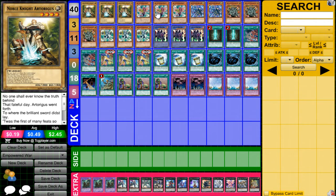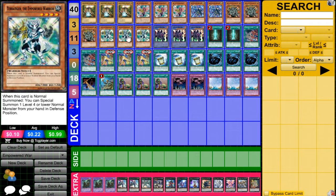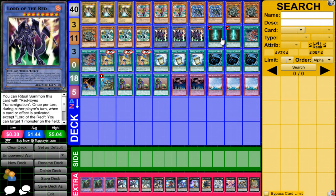Getting into it, we have 3 Noble Knight Arturgus, 3 Arnest the Empowered Warrior, 2 Blue Dragon Summoner, 3 Monju, 3 Terror Tiger, and 3 Lord of the Red.